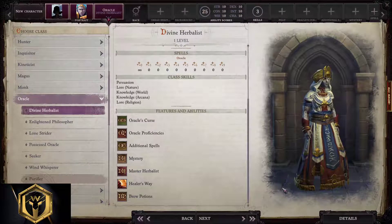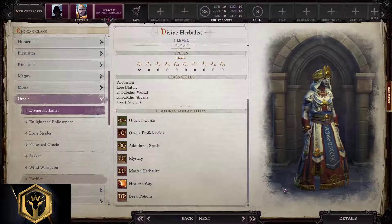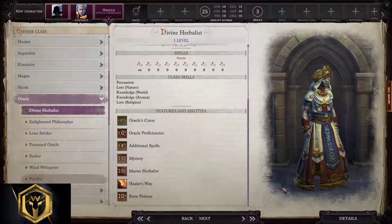Divine Herbalist Oracle starting build. Imagine mixing cleric, paladin, wizard, druid, sorcerer, necromancer, fighter, and rogue into one class — well, that's what Oracle is. You can make them in hundreds of different ways and there is no end. I'll try to stay focused on a subclass name and give you the optimal build for it, but you can literally play Oracles in one million different ways.